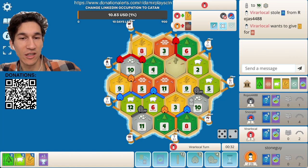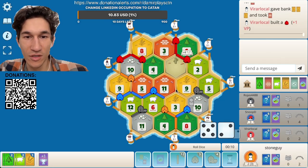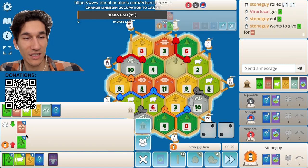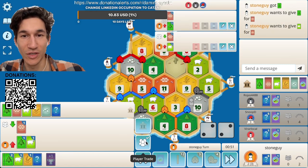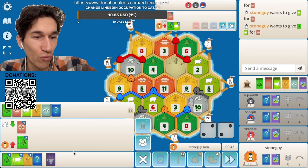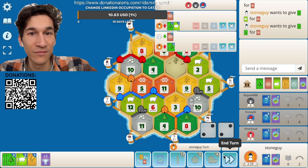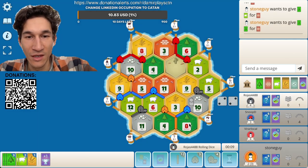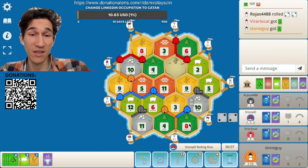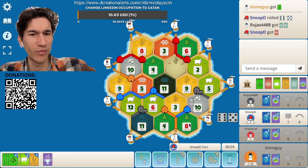Even if I can't build a settlement here, I will try to build two roads just to plan my expansions. I don't have a single brick — that's embarrassing. Can I do two cards for brick even? Brick is in high demand. I can give you two wood. No. Wow, such a slow game for me — not building anything. I built one road while people already built a bunch of stuff. All because of brick.